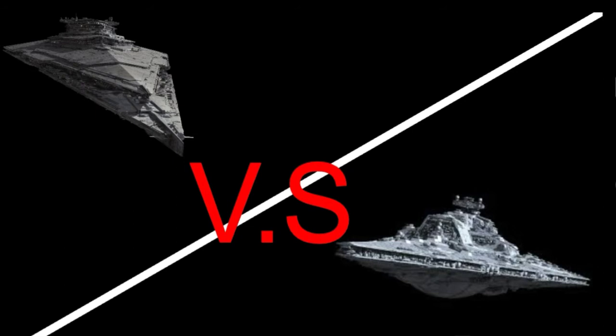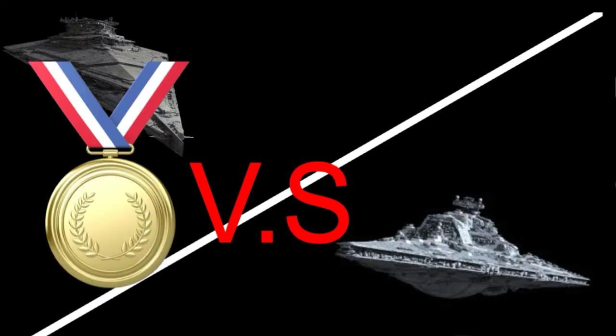The Finalizer would probably go for a sideways attack, lining up against the Bellator, and then shooting all of its turbolasers, trying to destroy all the shields and then destroy the ship itself. So I'm going to give this win to the Finalizer, since it has so much firepower that it's just impossible not to get destroyed. Also, the Finalizer is Kylo Ren's ship, and I would rather let this ship win than the Bellator, even though the Bellator is my favorite ship.